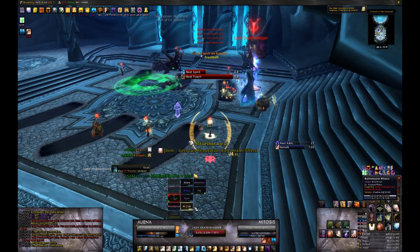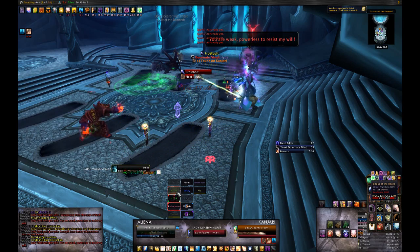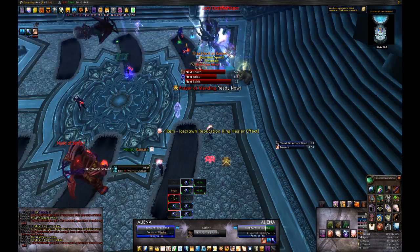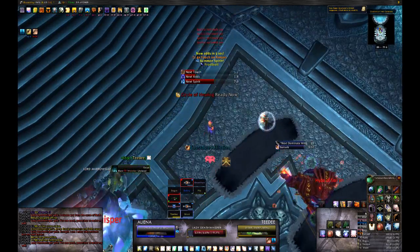Note that Deathwhisper is not tauntable in phase 2, so in combination with Touch of Insignificance, this means both your tanks will need to be highest on threat at all times. Whoever is not currently affected by 5 stacks of the Touch will need to pick up any new adds that spawn. They can be single targeted or AoE'd down, whichever you prefer.